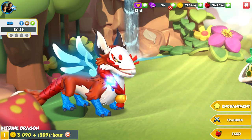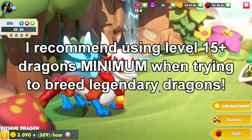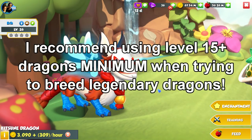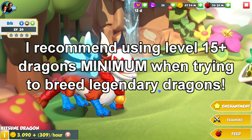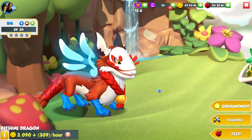If you're wondering what levels your dragons should be to breed the Ares dragon, I recommend leveling up your breeding dragons to level 15 minimum if you can afford the food to do so. And no, enchantment stars make no difference when breeding the Ares dragon.